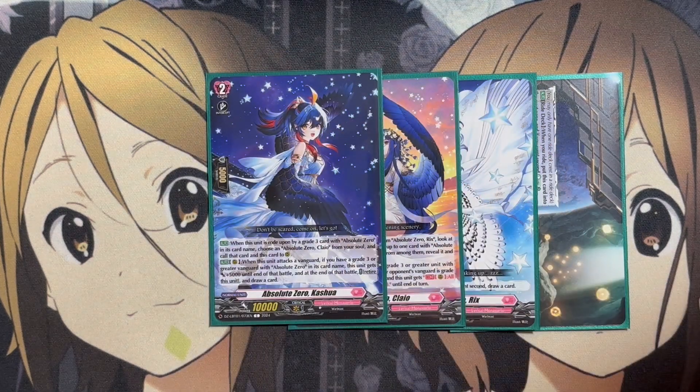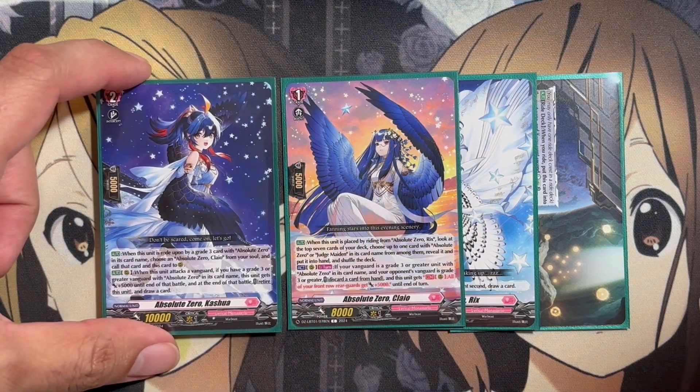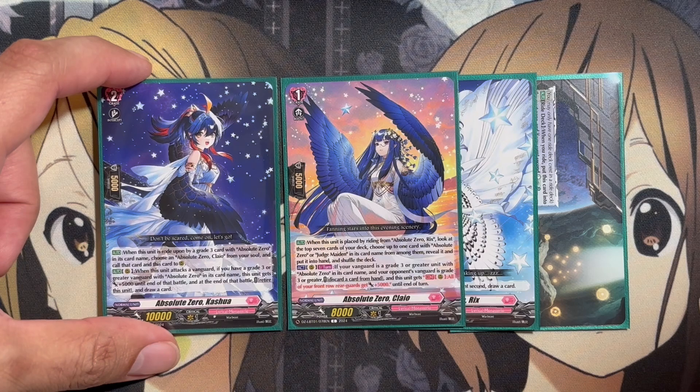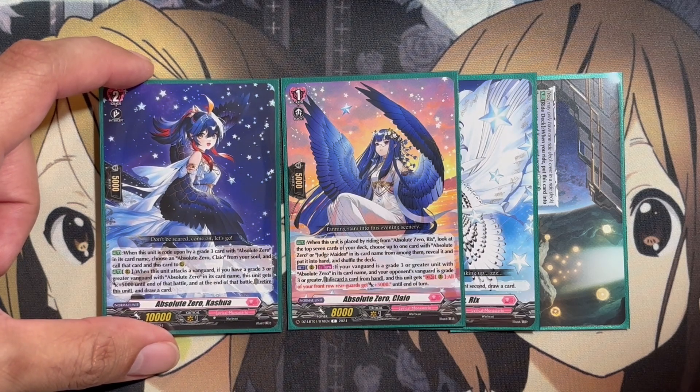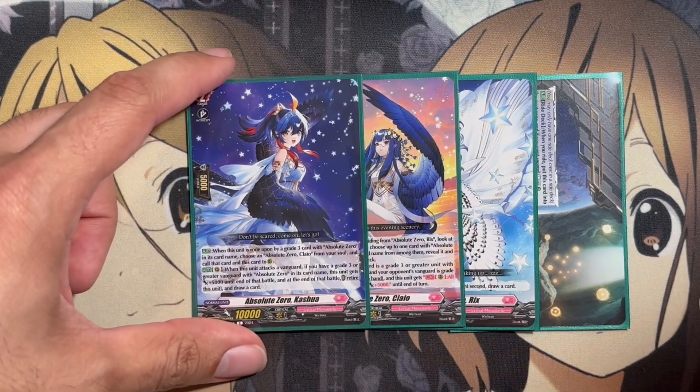Our grade two is Absolute Zero Koshua. When rode upon by a grade three card with Absolute Zero in its card name, choose an Absolute Zero Kalao from your soul and call that card and this card to rear guard. So just more of an immediate setup. The Kalao rear guard ability: if your Vanguard is a grade three with Absolute Zero and your opponent's Vanguard is grade three or greater, you can discard a card and all your front row units get plus 5,000 to end of turn.